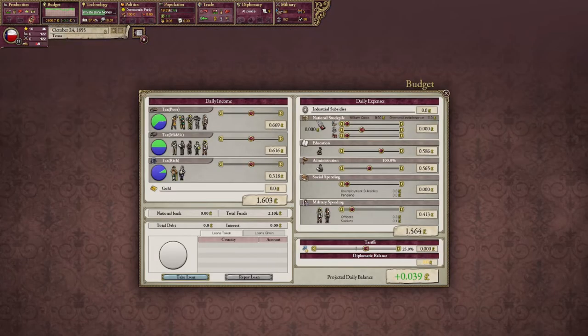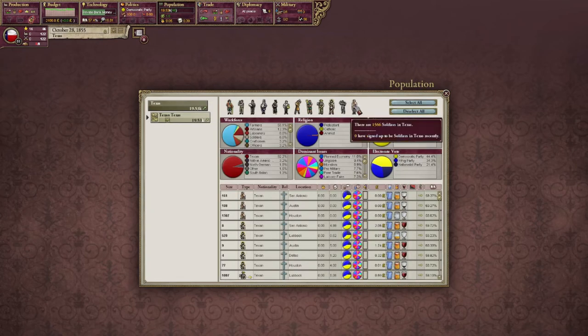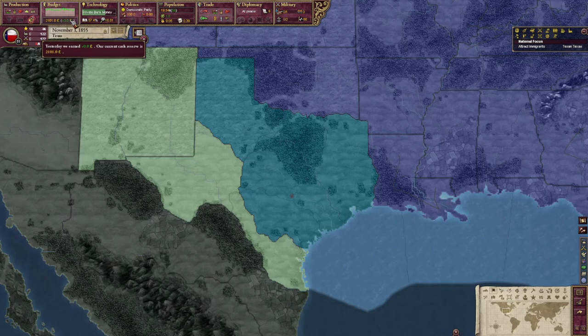We're back up in the green a little bit now — we're still making money. Population — my soldiers are up to 1,500. We've reached a comfortable sort of equilibrium. Let's crank it up a little bit more, see if anything fun and exciting can happen in the last five minutes.